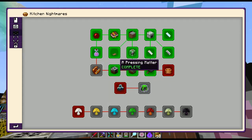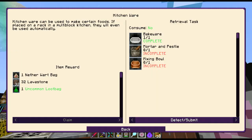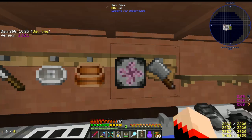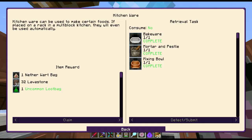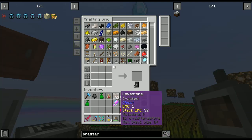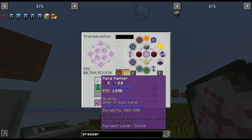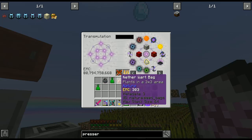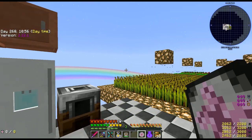The next quest I can't do yet, but kitchenware — mortar and pestle and mixing bowl. I took these down earlier — claim! Of course we already had those. We got lava stone, spawns a silverfish, mana hammer, and bags I don't care about. Another wart bag — claim, it's a 3x3 area cool.